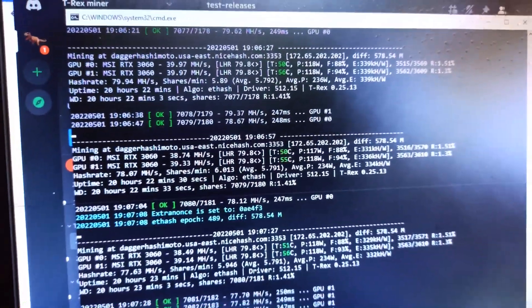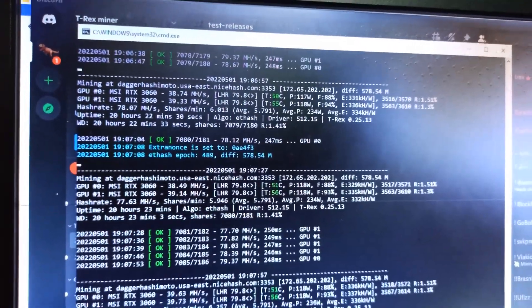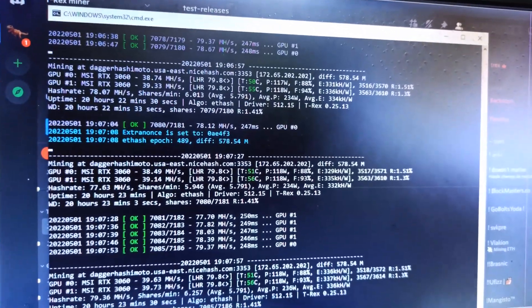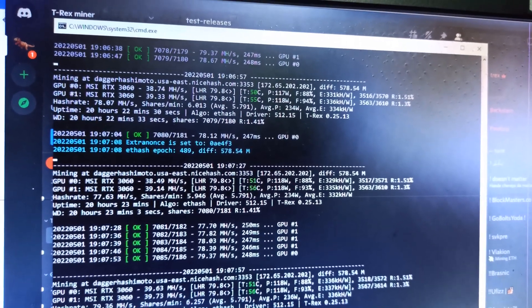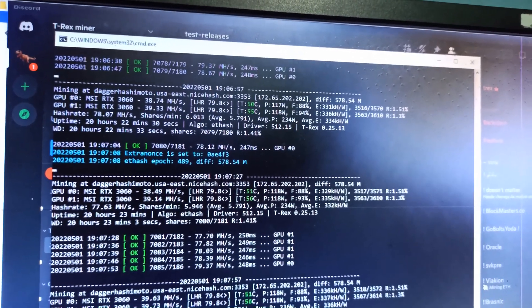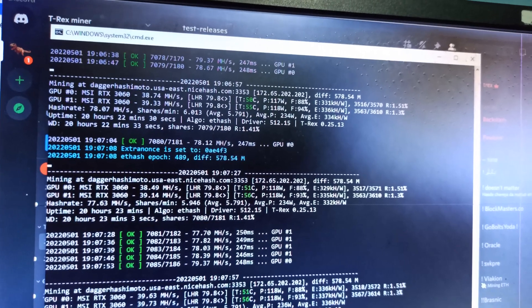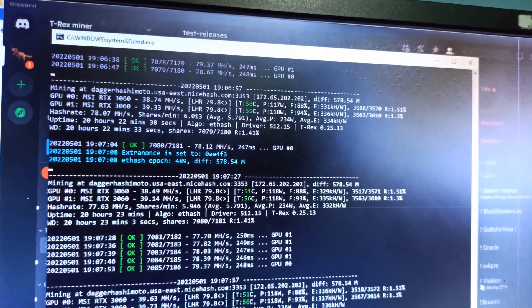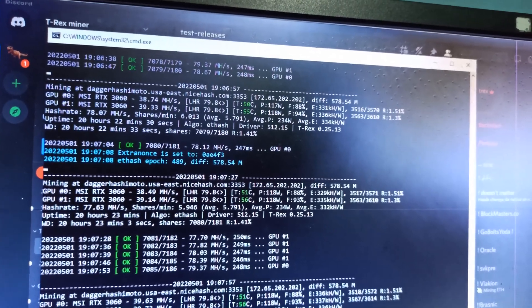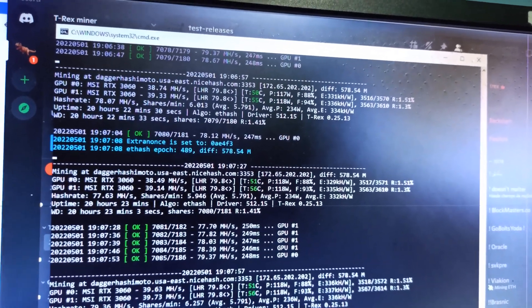Hey miners, hope you're all going well. This is a quick update. Here you can see I'm now using T-Rex miner on NiceHash, version 0.25.13, which is the test version. My RTX 3060 LHR card is getting around 40 to 41 megahash.